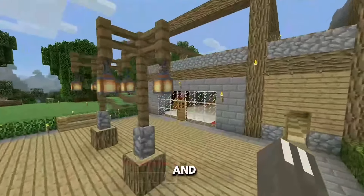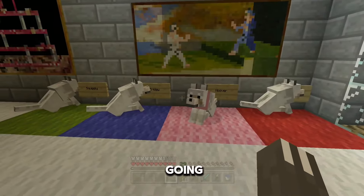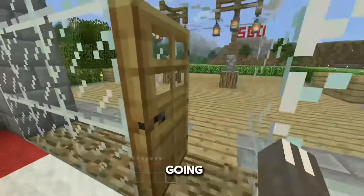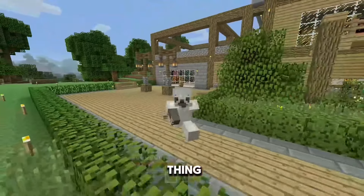We also need to go ahead and grab a dog for today's episode. I think today we are going to have Friggy. Friggy, come on mate, you are going to be the dog with us today. Because he actually kind of matches the colours of the thing we are trying to get today.